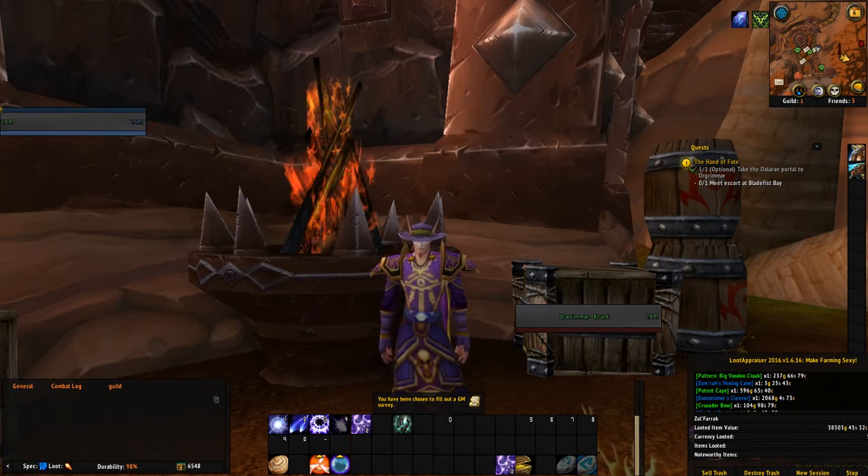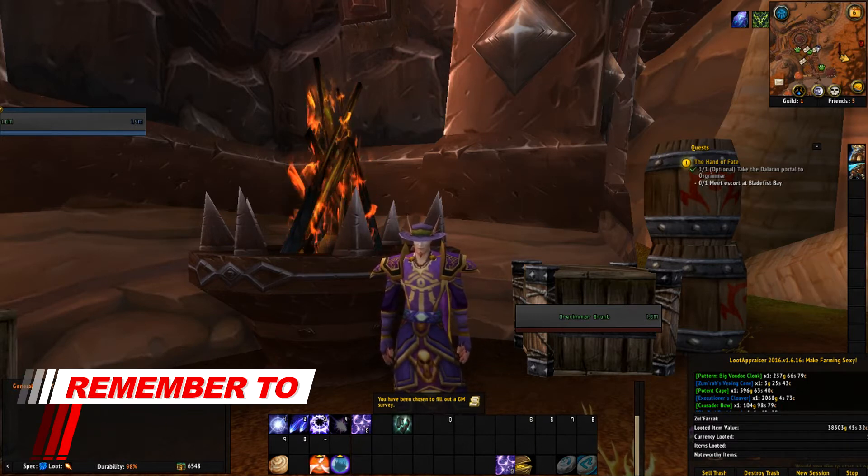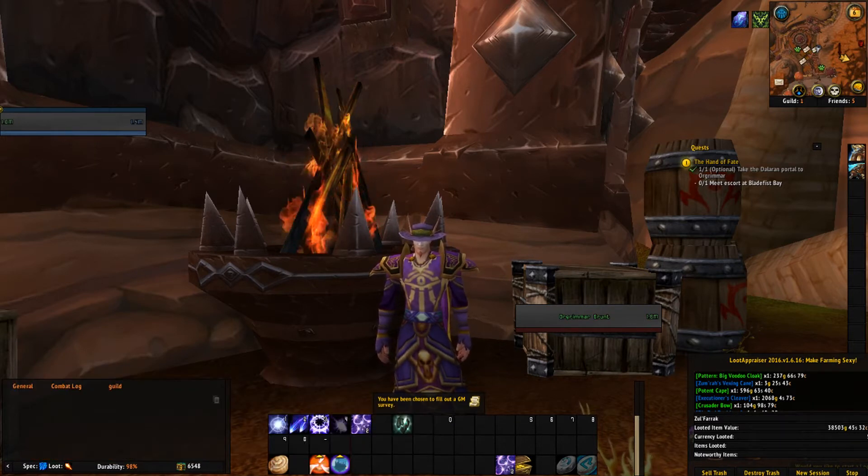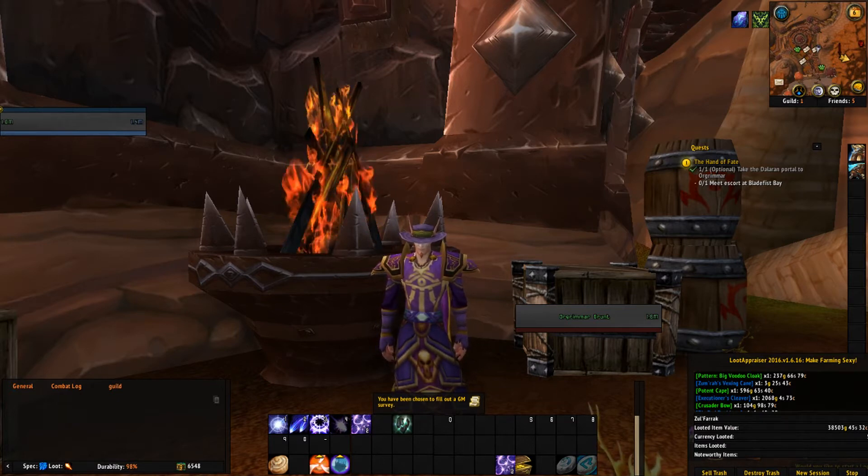Now, you're probably saying, that's not a great big lot. How's he going to make 100,000 to 150,000 from this? Easy. I also got 3,033 mageweave cloth, which in its raw form would only sell on the auction house for about 150 gold per stack. But we're going to make a lot more than that.